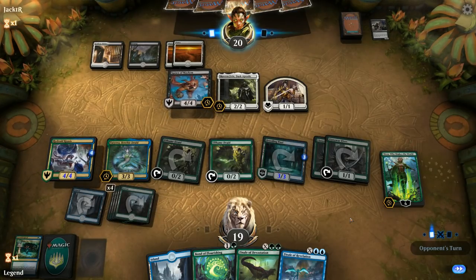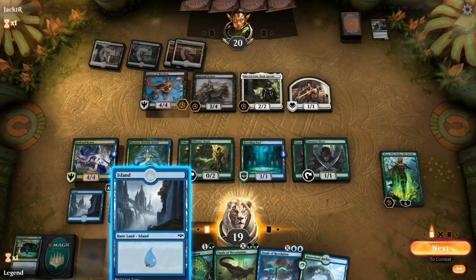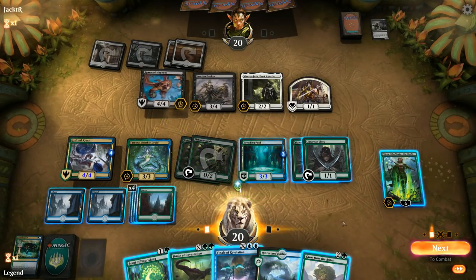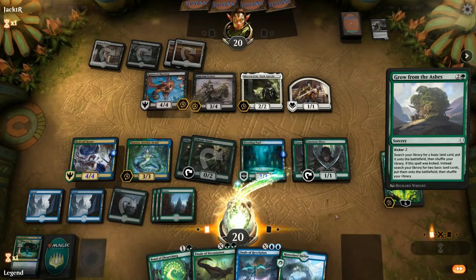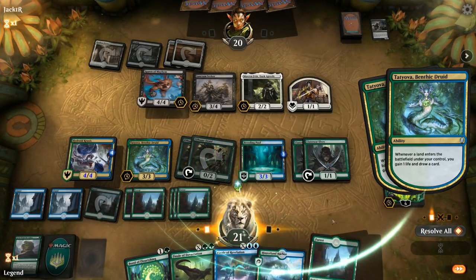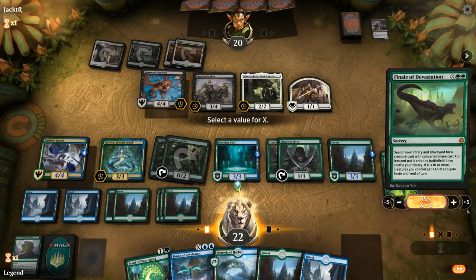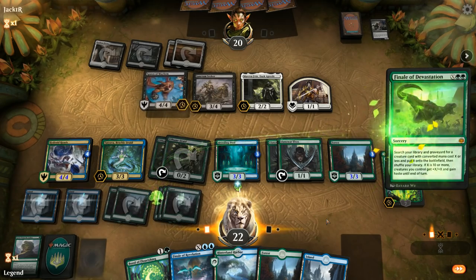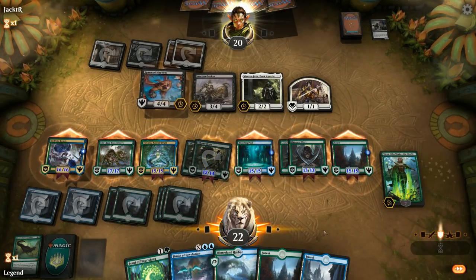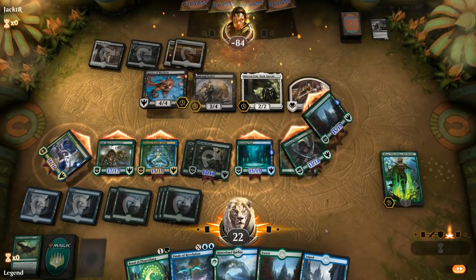We hope Nissa survives and Finale of Devastation can close the game — plenty of creatures in play so it should be lethal. Opponent plays Sanctum Seeker which doesn't deal damage to our planeswalkers. We cast kicked Grow from the Ashes for free value with Tatiova, untap a forest with Nissa's plus one, and cast Finale of Devastation for X equals 10 — get Forerunners, smash for the win. Not bad; we didn't face a tier one deck there but it was still pretty satisfying.